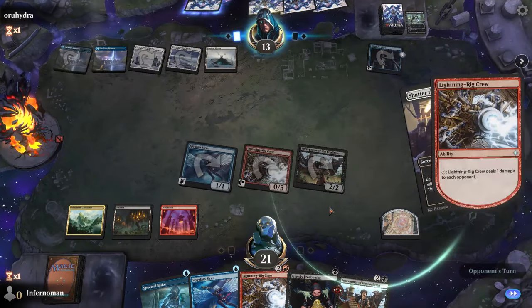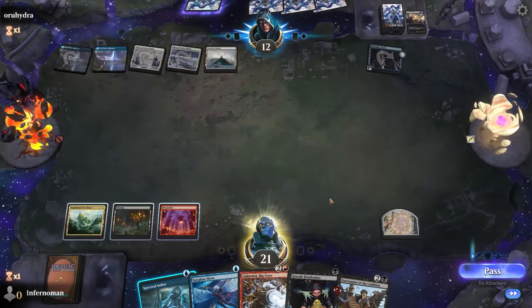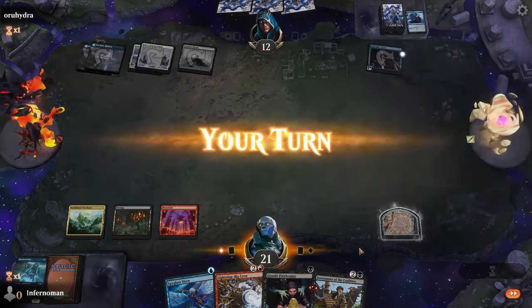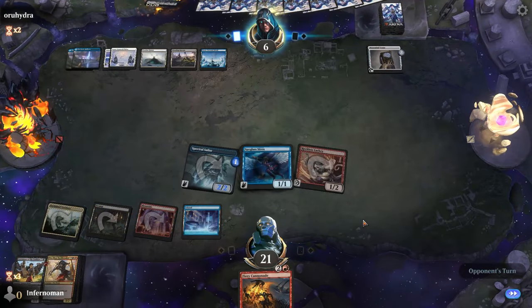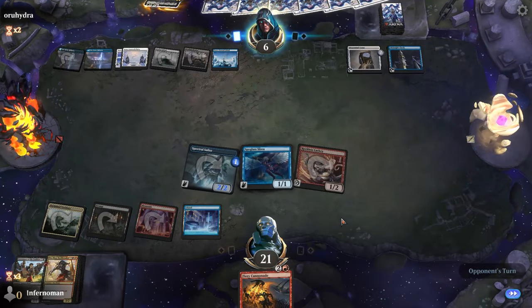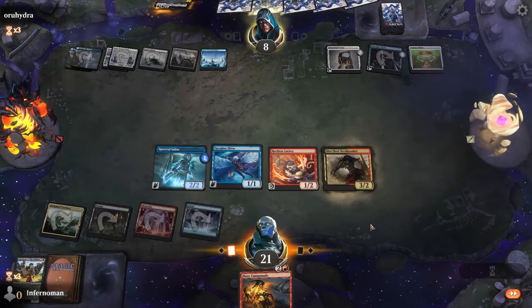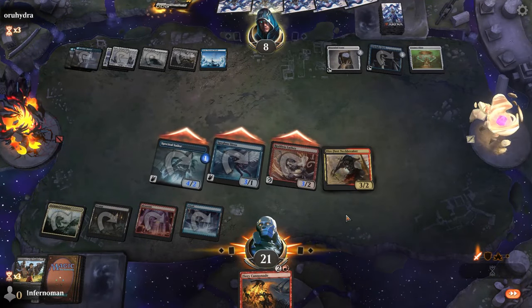In recent times, pirates have become quite the versatile creature type in ways we never really expected. We're going to take advantage of everything that pirates are capable of doing. Pirates are evasive, pirates are aggressive, pirates are capable of doing a mid-range and even a little touch of control depending on how we tweak our deck.